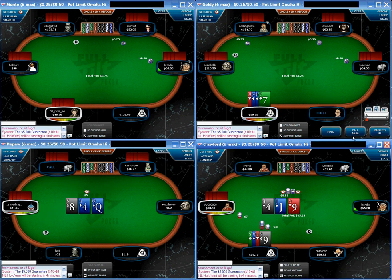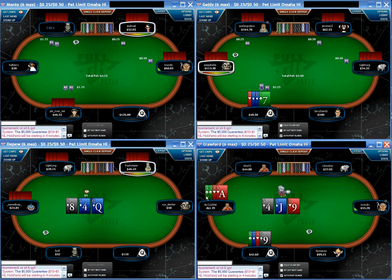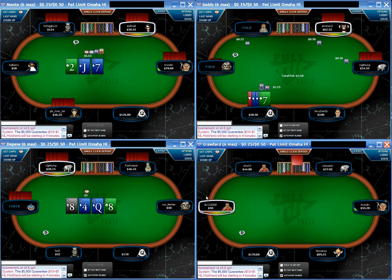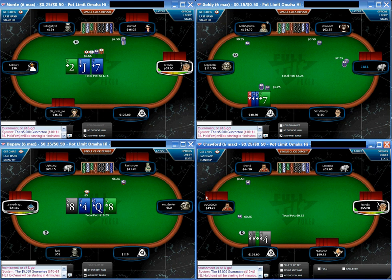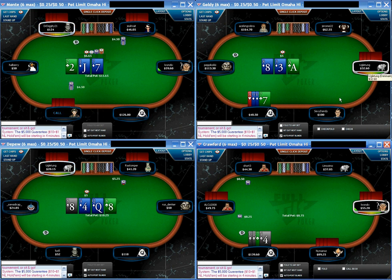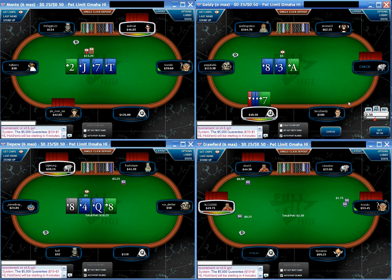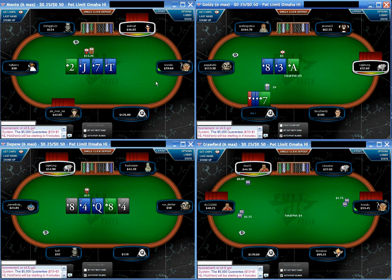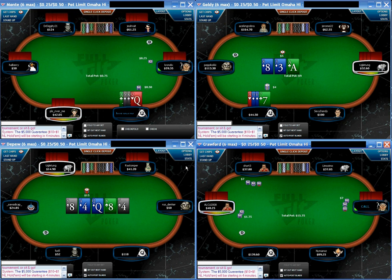This next hand on table two — no real constructive criticism, I just like the way he plays it. He's raised with Nine-Nine-Six-Seven, one suit, gets called in one spot by the pre-flop limper. Ace-Club-Three flop, not much good apart from the possibility of a flush draw. But if you've raised pre-flop, it's probably a good idea to make a continuation bet on an Ace-Club flop. It's also a bit of a semi-bluff since you do have some kind of flush draw and backdoor straight outs.